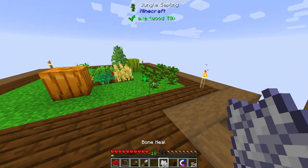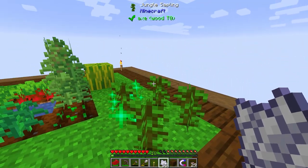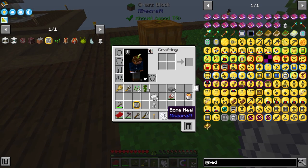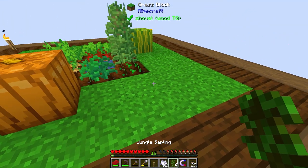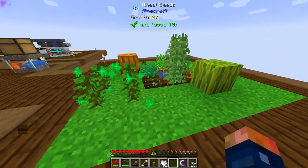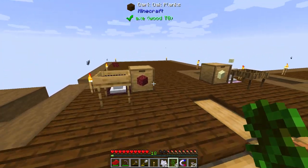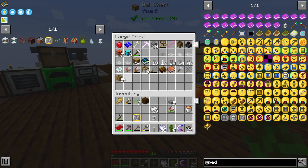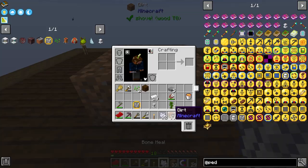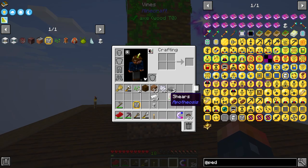Bone meal should do the trick. Hopefully we can jumpstart this. It's definitely not getting it to grow in this spot. Interesting that it's not growing that way — let me try again. Let me place it here. Here I am trying to get this large jungle tree to grow and it's not letting me. I wonder if I just need another area. I have some extra dirt just laying around, so let's try a little platform away from everything. There we go — look how many vines are growing on this!